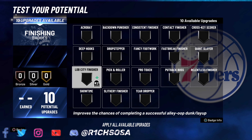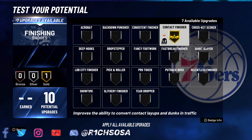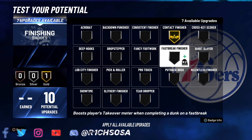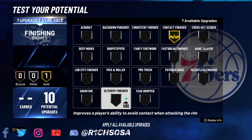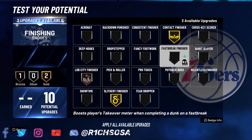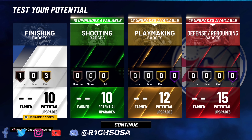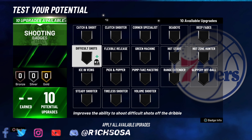With 10 finishing badges, the most important one is of course contact finisher on gold. From there we have seven remaining badges. For animation purposes you could go with bronze lob city finisher first. I'm going to go with slithery finisher on gold. For the very last one you could spread the wealth or put on another gold or silver badge — it comes down to what you feel most comfortable with. I like fancy footwork; I've seen this badge work a lot in the past, and it pairs nicely with slithery finisher and contact finisher.